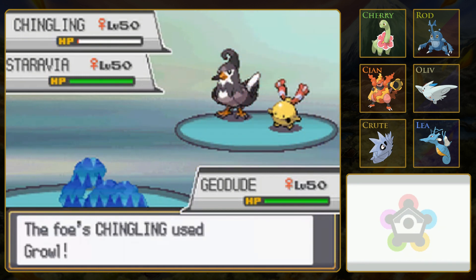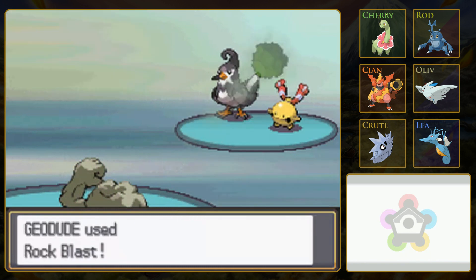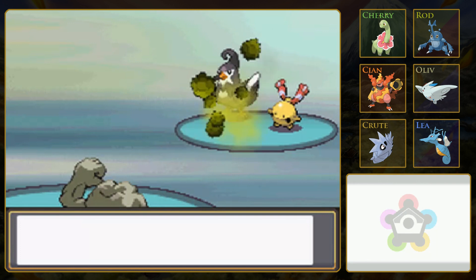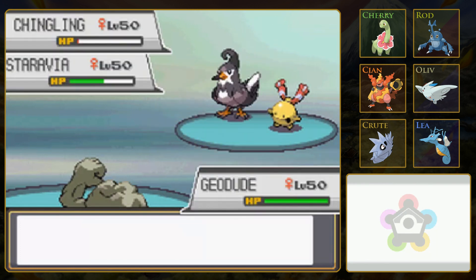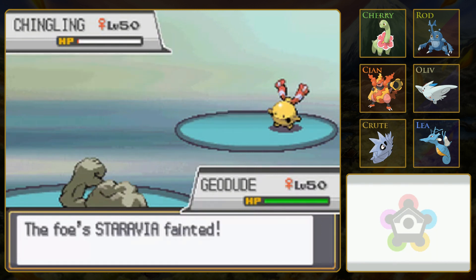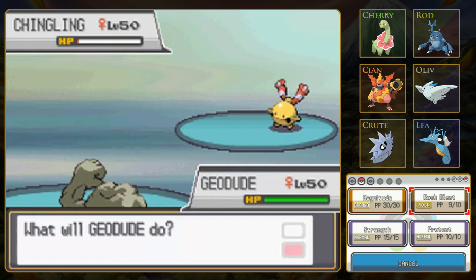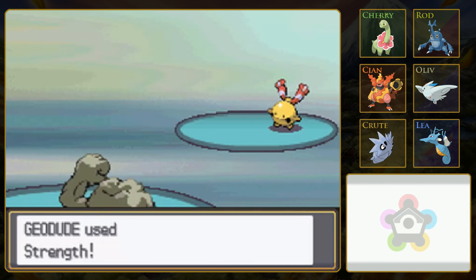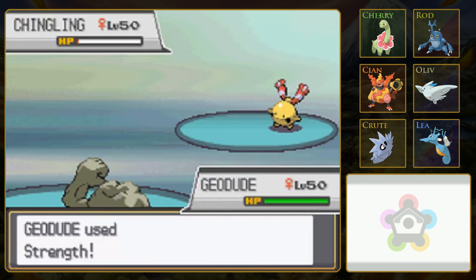Now my attack is lowered by two stages, so that's just great. I'm guessing one Confusion will take out Geodude as well, because Geodude has bad special stats. Probably should have gone for singles. Critical hit, I'll take that. Hopefully Chingling just uses a dumb move. I'm going to use Strength. Growl - okay, it used a dumb move. So again, we really shouldn't have won that one, because apparently Chingling is super OP. Who knew? But because of dumb AI, we did.